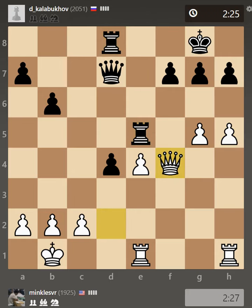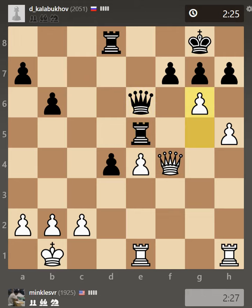After Re5 attacking my pawns, I played Qf4, and he played Qe6. I just wanted to have my queen on a more active square. I'm not able to attack the e5 pawn right now, so why put my queen on a passive square? I played Qf4 so I can have something going.